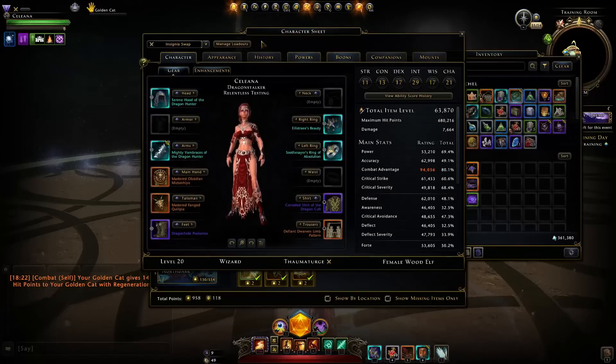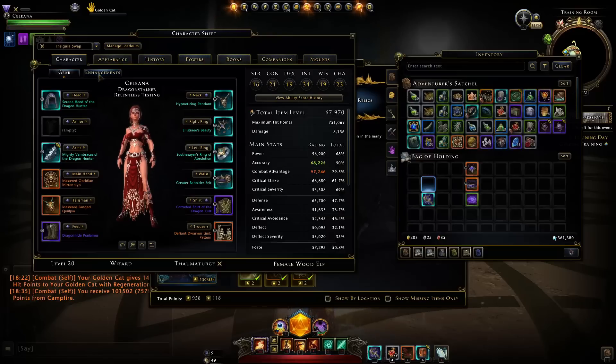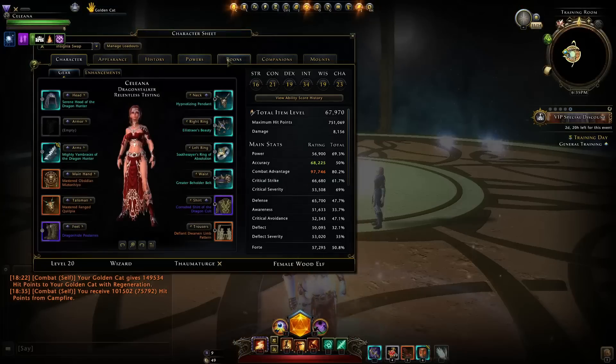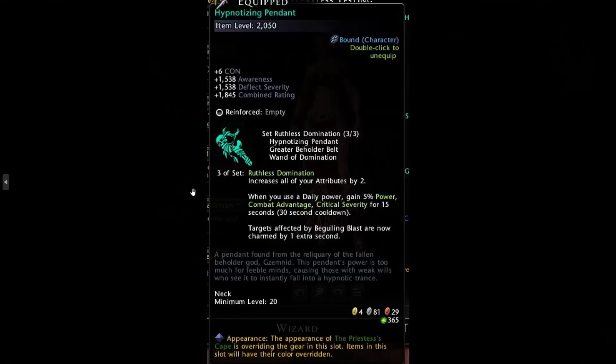Let's look at the set bonus. With the neck, waist, and artifact all equipped, the set called Ruthless Domination increases your attributes by two. Whenever you use a daily power, you increase your stats by 5% power, combat advantage, and crit severity — this only lasts 15 seconds with a 30-second cooldown. Targets affected by Beguiling Blast are also charmed for an extra second.